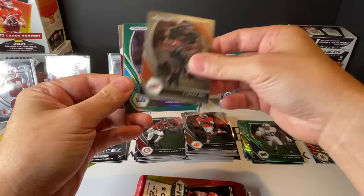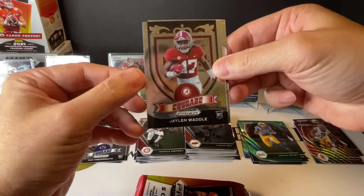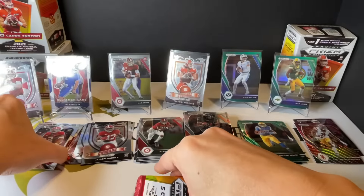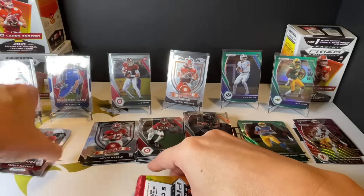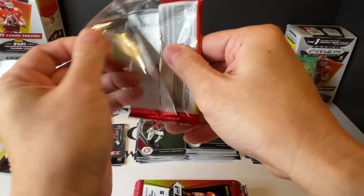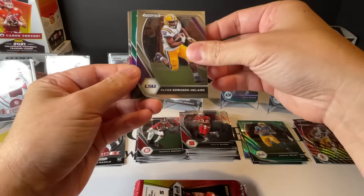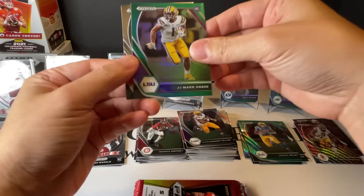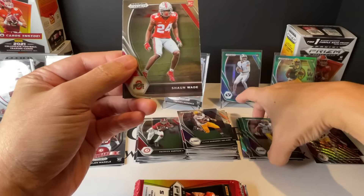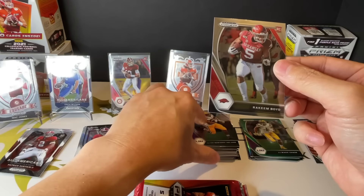Box number three - here we go. Hopkins, Higgiel, Joshua Kelly, Dan Waddle Crusade, Satine All-American. Fitbit Rivers, Hydro, Jamarr Chase - nice. Shawn Wade and Joaquin Boyd.